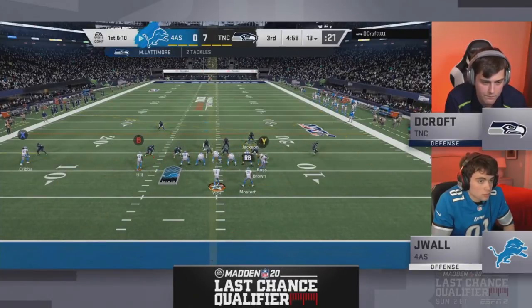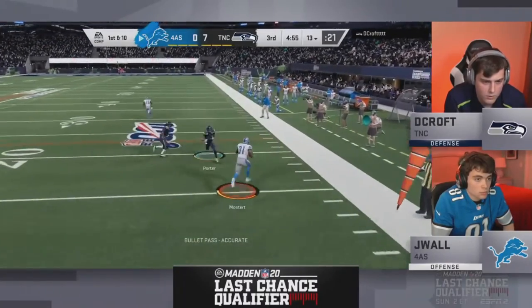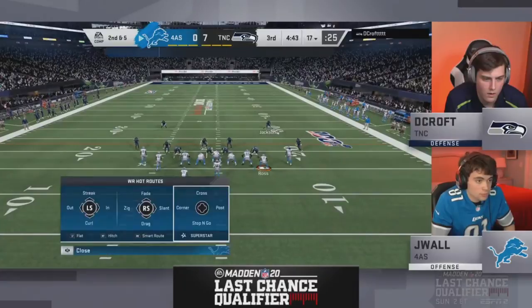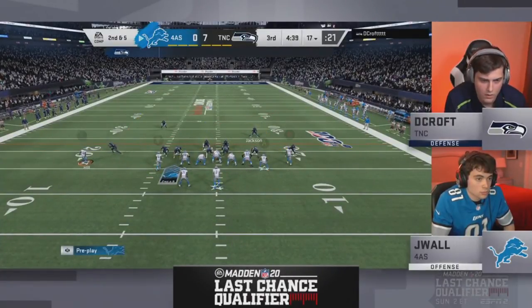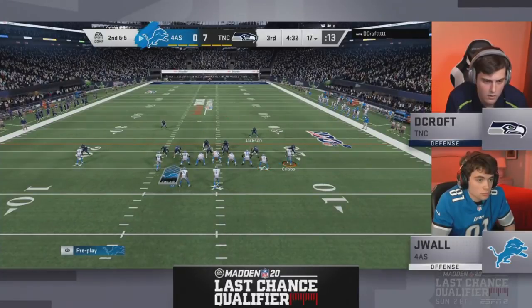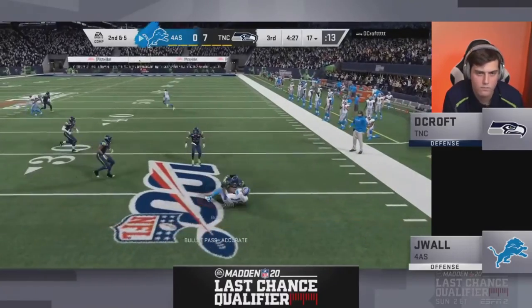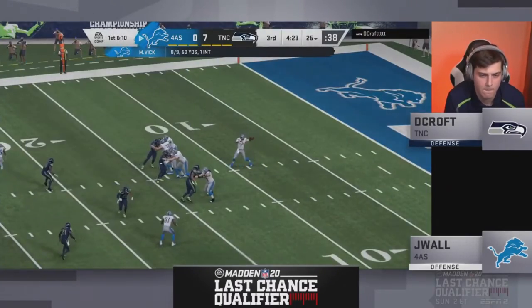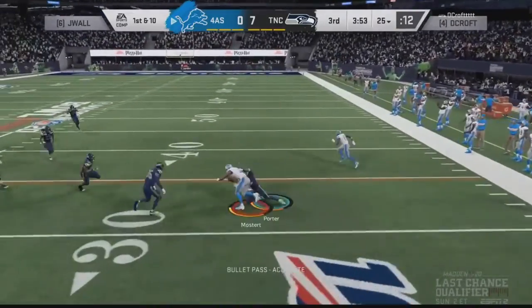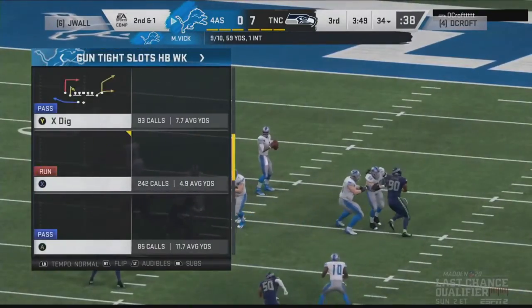Second half begins. J-Wall now on offense with Michael Vick — the 99-grade golden ticket with 96 speed and all kinds of abilities — ladles it out to Mostert for five or six. Skimbo goes back to DeCroft's abilities: two edge threats on the D-line. He wonders why DeCroft even needs to blitz with those edge guys, but when you're lurking a safety, you probably will send everyone. Hollywood Brown gets a first down on second and five.